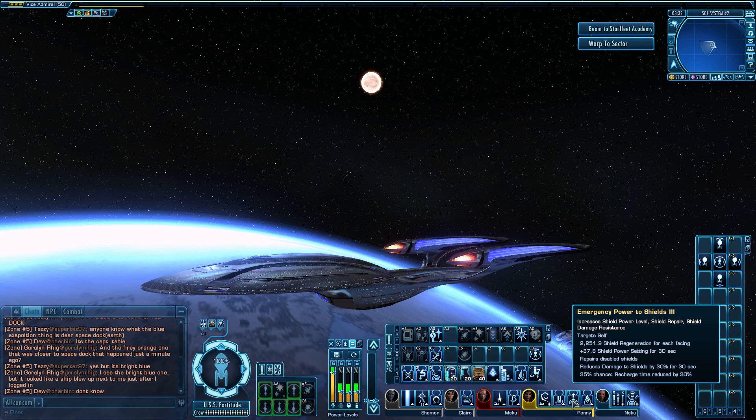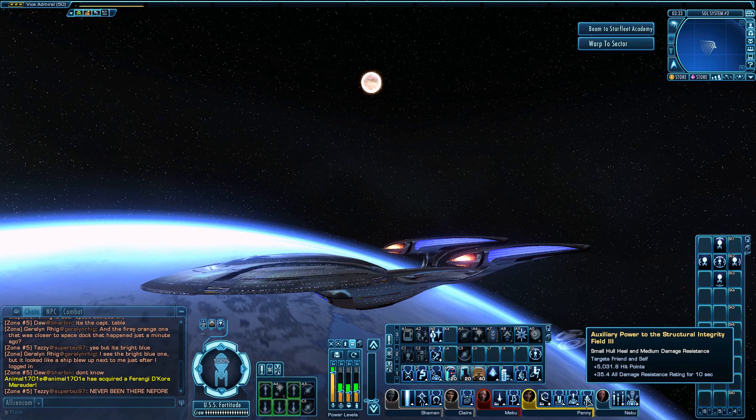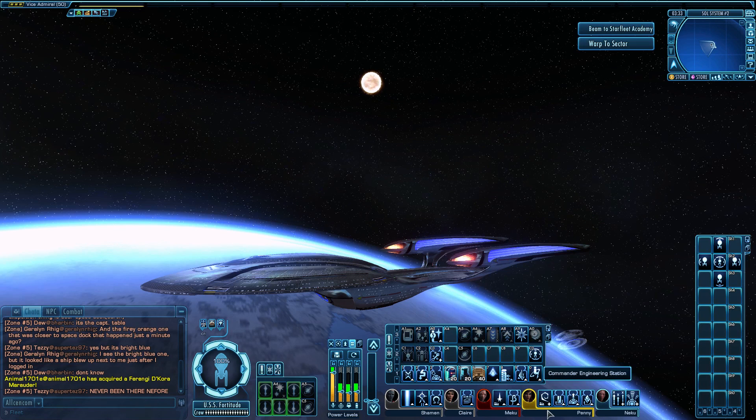You could swap Emergency Power to Shields Three out and run Engineering Team Three with Emergency Power to Shields One — it's personal preference. I have a duty officer that reduces its recharge rate. In the full Commander Engineering slot, I favor Structural Integrity Field Three — a very useful hull heal, also affected by auxiliary power level. I boost auxiliary via EPS Transfer or my Enhanced Plasma Manifold. If doing a more supportive build, I might swap a Universal slot for another engineering officer and take Extend Shields.